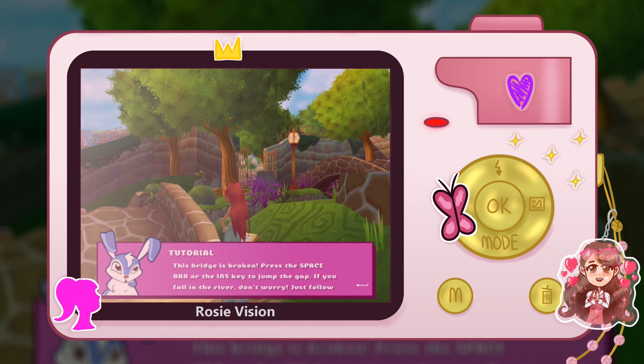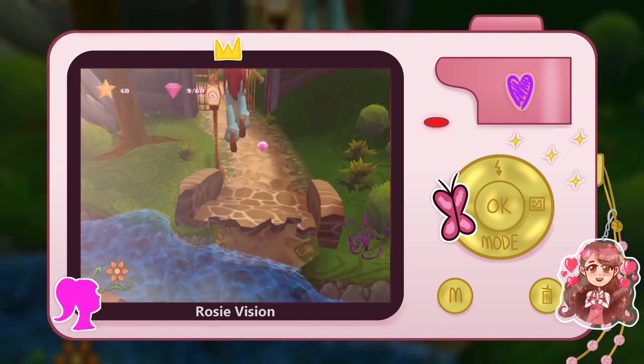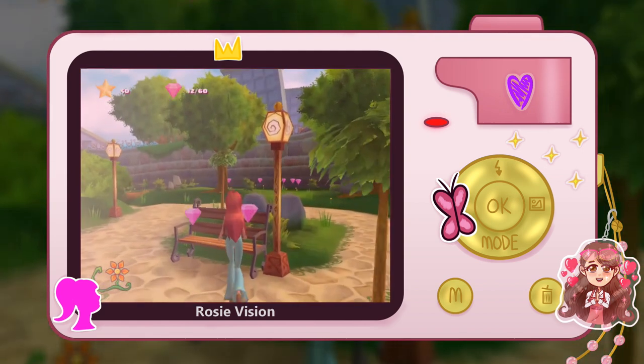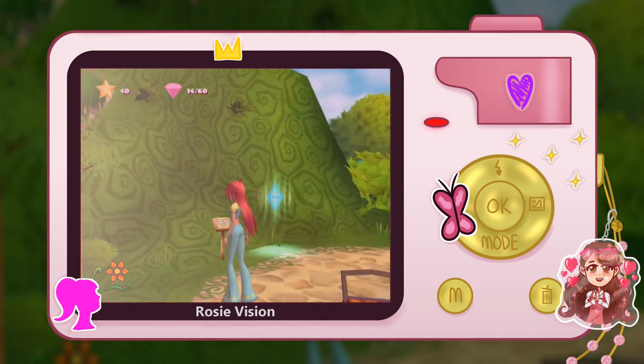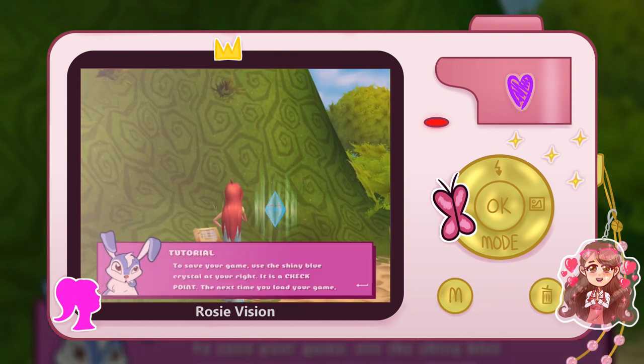Press the space bar. Insert - I've never used that in a game before. If you fall in the river, don't worry, just follow the river until you can climb out. No problemo. I thought I wasn't gonna make that for a second. That would have been embarrassing. The birds are chirping outside - not sure if you can hear that, but it fits in with the game. Save your game - use the shiny blue crystal at your right. It is the checkpoint.